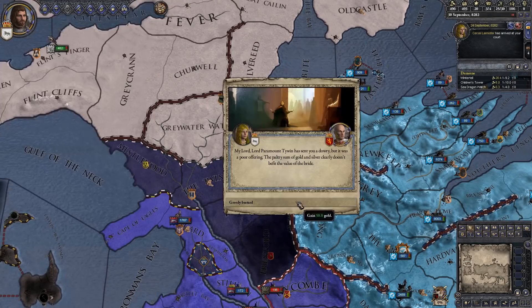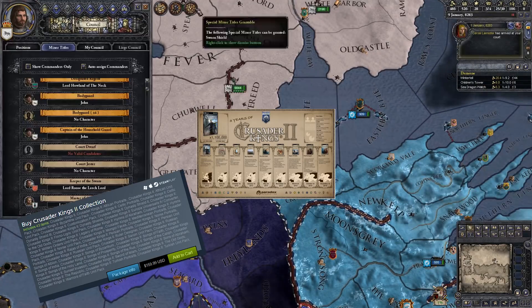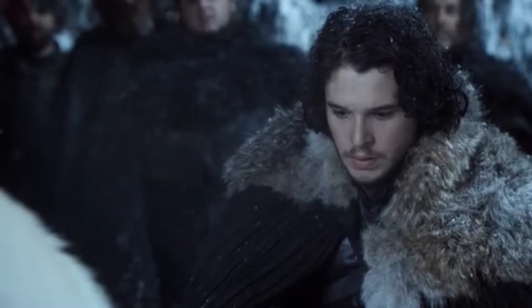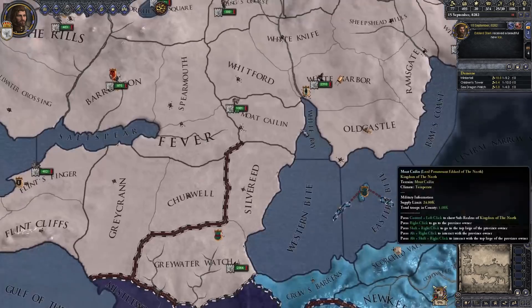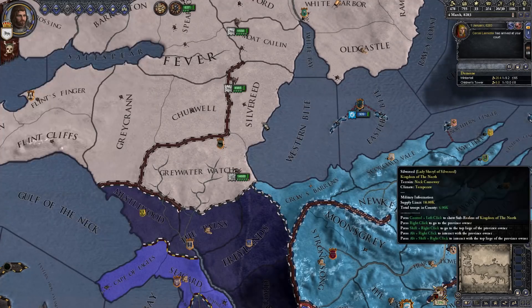The Paradox Interactive team has released over 14 expansions, 52 graphics packs, 17 music packs, and 2 specialized utilities for the base Crusader Kings 2 game. With all the options, you might be asking yourself what DLC you need in order to make your Game of Thrones experience complete.